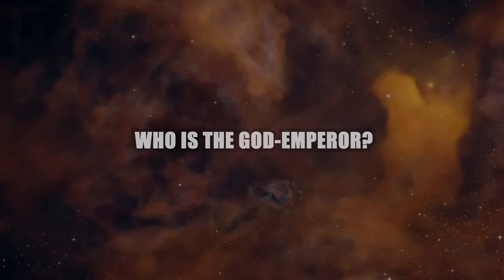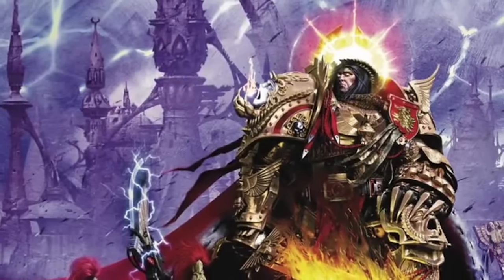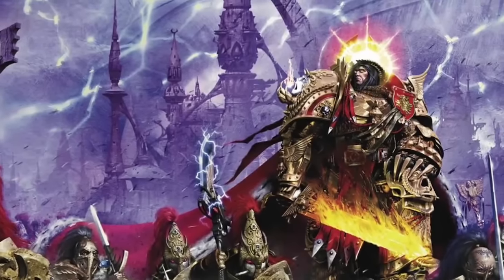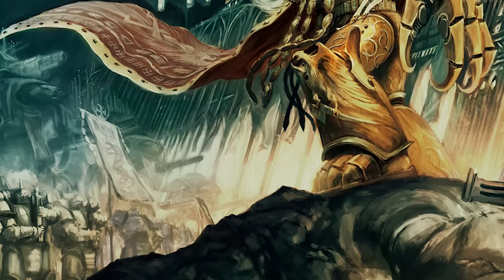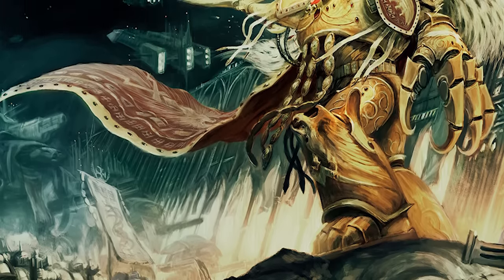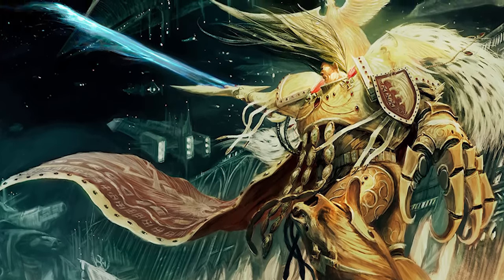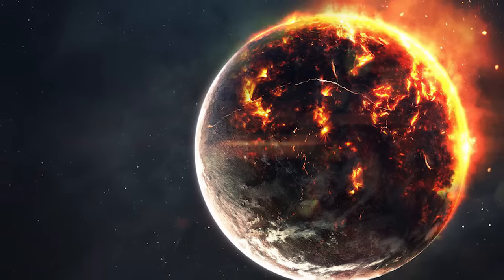Who is the God Emperor? The Imperium was created by an individual collectively referred to as the God Emperor of Mankind — an immortal being known as a Perpetual, that has walked amongst our species in secret since 8000 BC, guiding humanity from the shadows until he eventually revealed himself in the year 30,000. He is the undisputed master of mankind and the greatest man to have ever lived, a being of immeasurable psychic might. He elevated humanity to a point of technological superiority not seen since the shadowy and long-forgotten period known as the Dark Age of Technology.